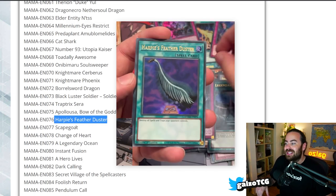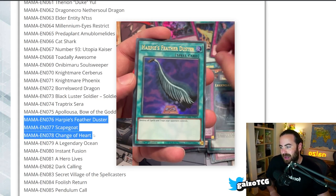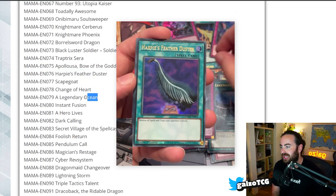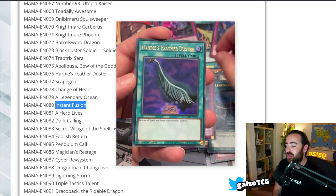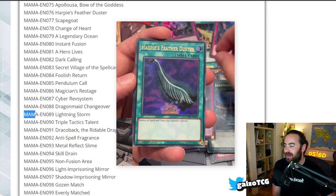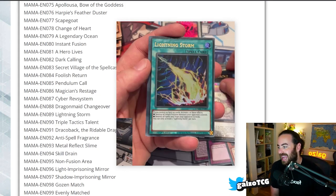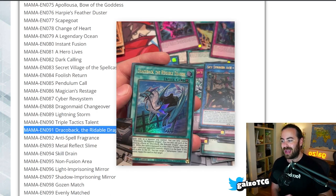Amazoness Archer — the alternate artwork from the Maximum Gold set — is here as an Ultra. Harpy's Feather Duster, Scapegoat, and Change of Heart: this is the alternate art Harpy's Feather Duster, and these three are absolutely huge. Change of Heart as an Ultra hasn't gotten a reprint in a very long time, so this was much needed. Legendary Ocean is getting its first holographic reprint. Instant Fusion — the only Ultra up until now was the Ra Yellow Mega Pack — and we have it here as well. Foolish Burial, Pendulum Call, very very cool. Lightning Storm was just released in the tins, and we also have Triple Tactics Talent.